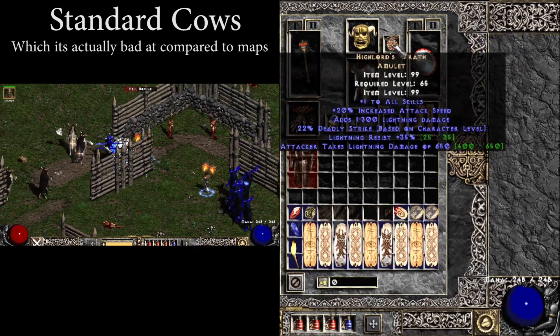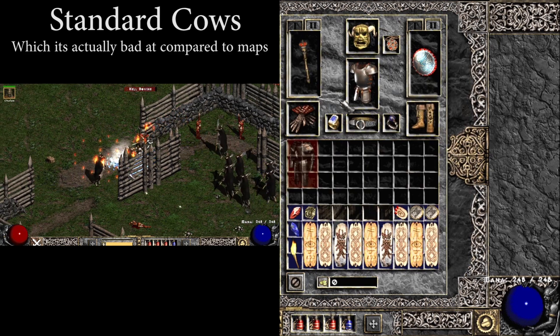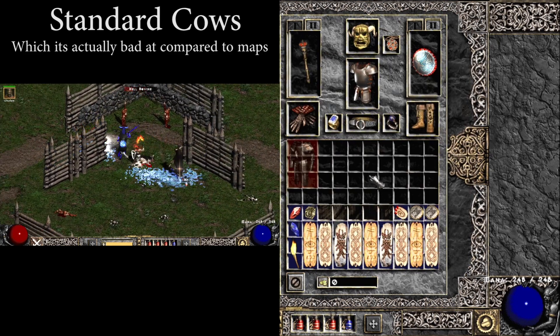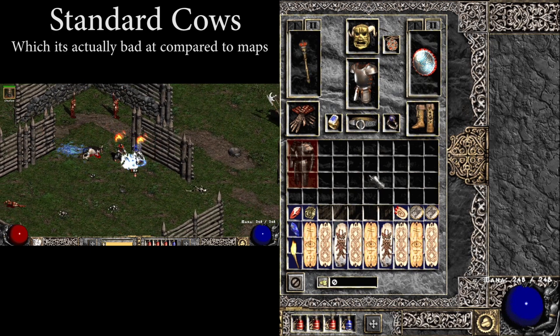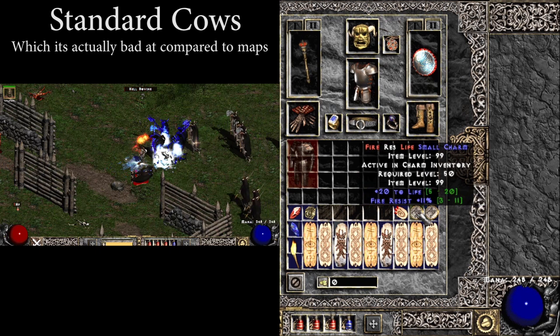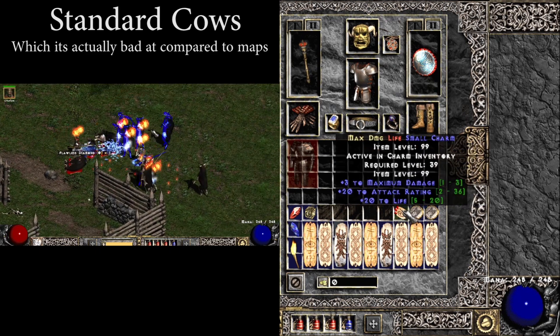Let's finish this off with a High Lords and then an Andes with some ums in it. I played around with Dream for a little extra damage, but it was only about 10% more top end while still being at 60% attack speed instead of 80. All of our Grand Charms are Offensive Auras, and I would again recommend All Res, Life, Fire Res, and or Attack Rating small charms.